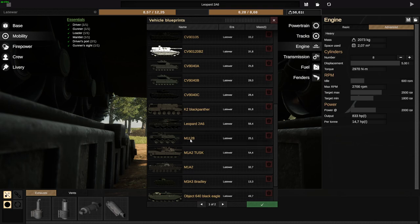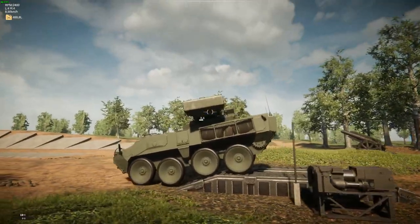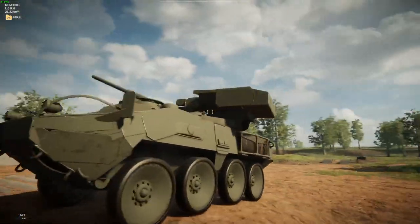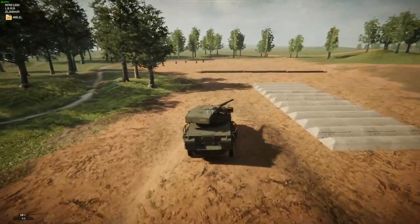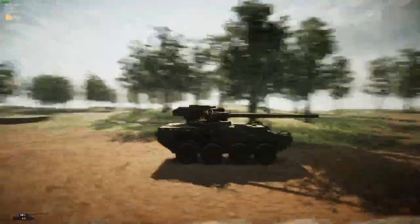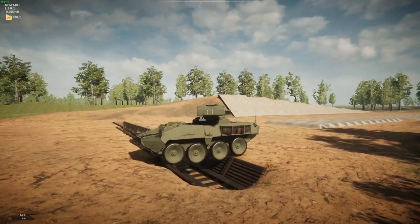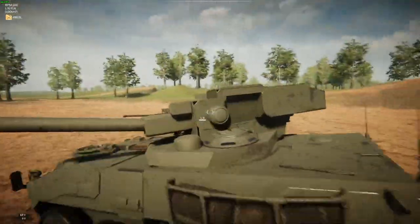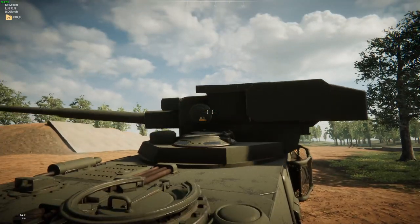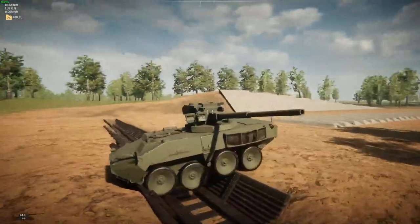Then we are going over to the M1128 Stryker. Sadly, due to being a wheeled vehicle, we have to keep the sprocket very small in order to make it look accurate, so its mobility is not very good. But the Stryker does feature a very big 105mm gun system on top of this armored personnel carrier, which is extremely powerful — you can see that from the recoil. It doesn't really rotate with the gun itself, so it looks a bit weird when the gun is rotated, but it doesn't make it any less effective.